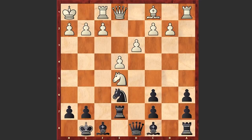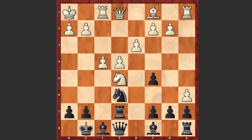Of course Bxa6 can't be played because of Nc6, forking the queen and the rook. After a6 we see c5, f4, Qe8, a7, Bb7, and by capturing on b7 white is damaging the pawn structure, creating these weaknesses and pawn islands.